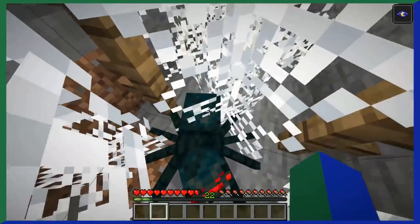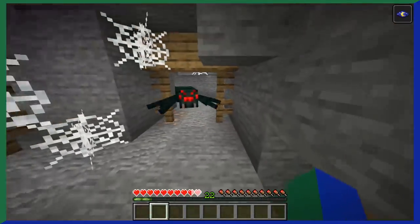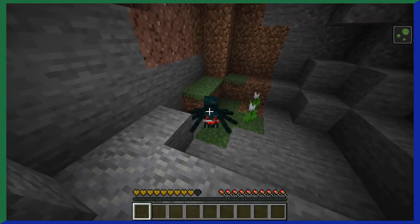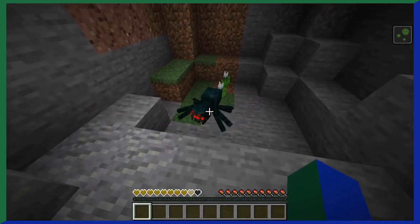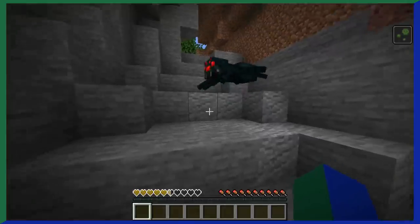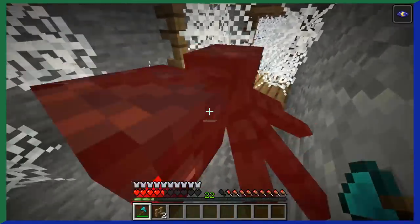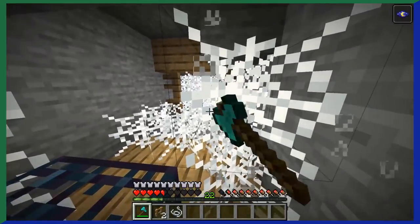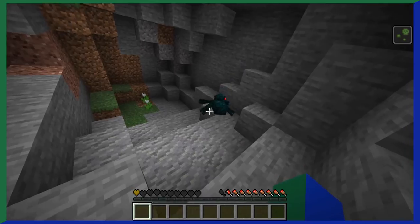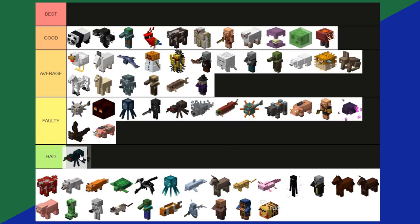Cave Spiders — everyone's favorite mob. As the name implies, they're found in caves, specifically mineshafts. They aren't much different from normal spiders, except when they hit you they give you a poison effect, which is pretty annoying — especially since cave spiders usually spawn within a whole mess of cobwebs. Cave spiders are also a lot smaller than normal spiders, though normal spiders are already massive. Cave spiders just don't seem all that important and can be really annoying to fight. Not the worst, but still a bad tier.